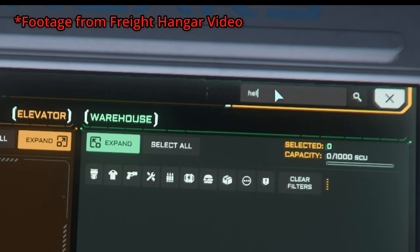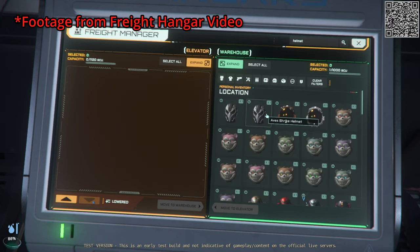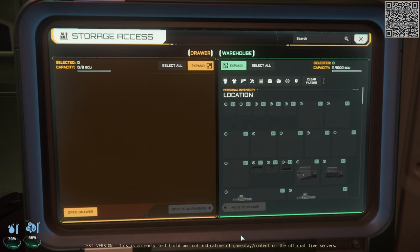For example, if I type in helmet, we do get a list of the helmets in my inventory. But if I type in A's, nothing comes up. But you can find most things through the search.